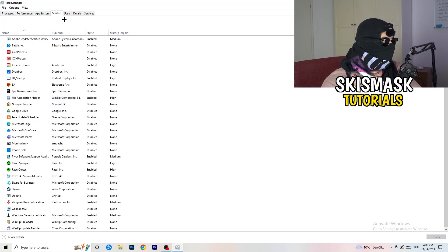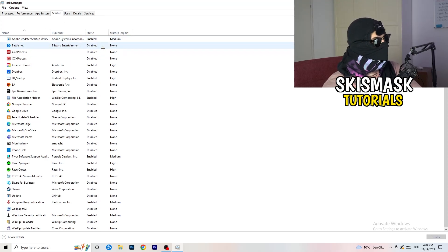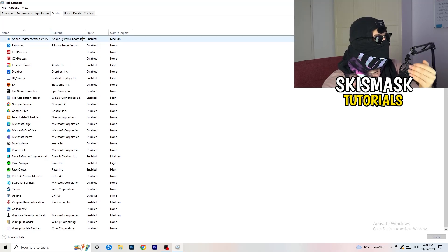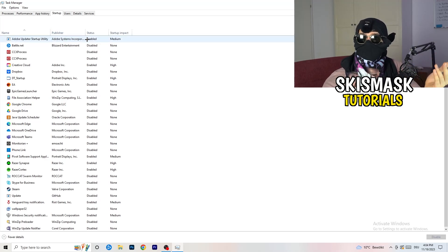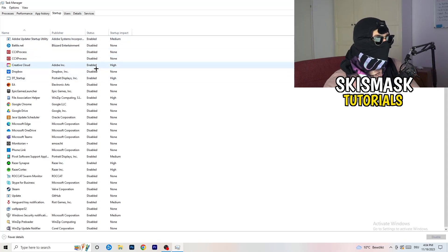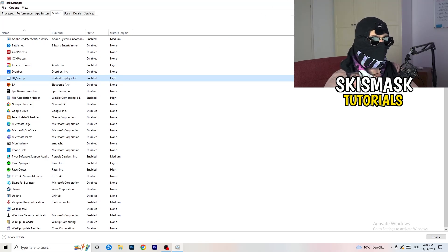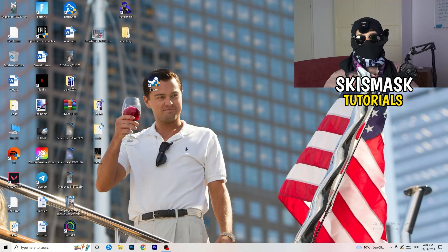Afterwards, click on Startup in the top-left of Task Manager. A lot of problems start here. If you have too many programs starting when you boot your PC and running in the background without you knowing, that will cause FPS drops — especially on a low-end PC. Go through the list, right-click any program you don't want to run at startup, and click Disable. Once finished, close Task Manager.